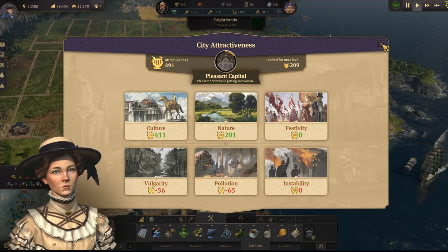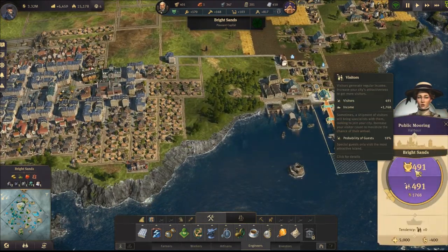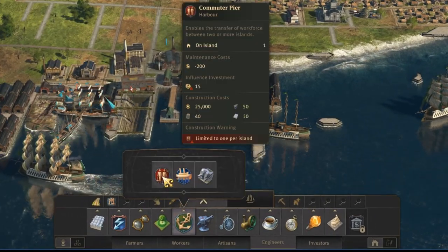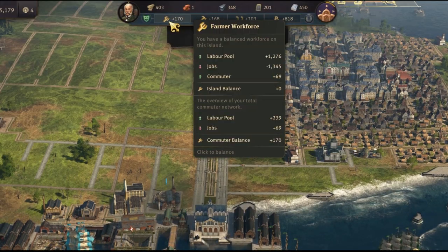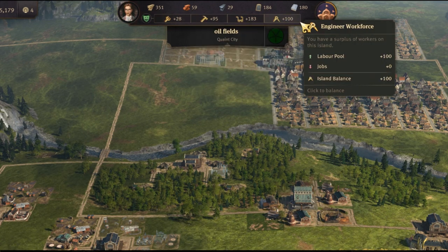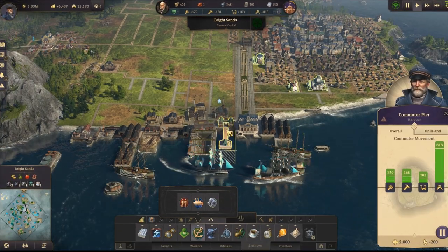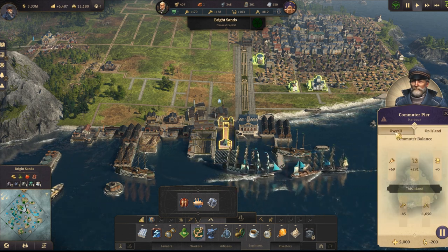Having a less attractive island means you will have less money from tourists, and they can give you some nice values - like here, almost 2k income from tourists. If you go to the engineers tab, you have the commuter pier, and thanks to that you can transfer workforce. There are two differences: if you're not sharing workforce, the tab will be black; if you're sharing workforce, it will be bluish with a small icon. If you click it, it will take you to the commuter pier and you get overall information about how much workforce you have in total and on this island.